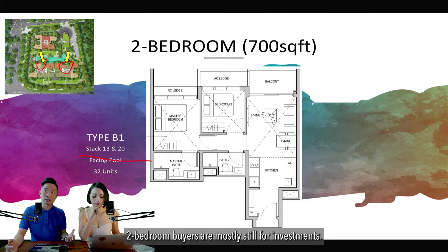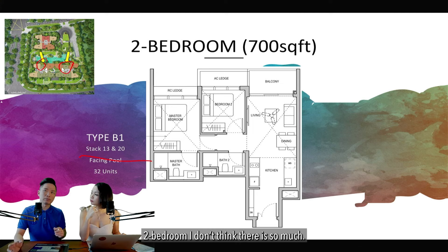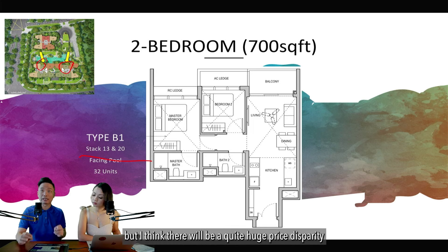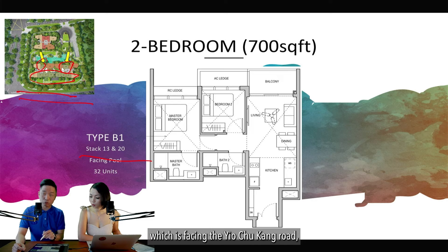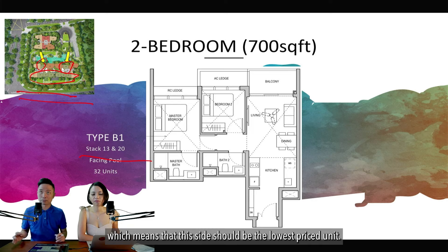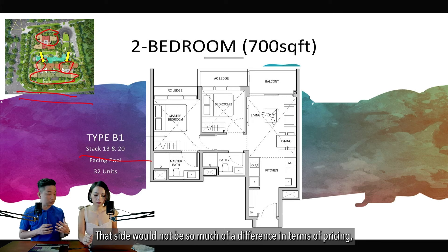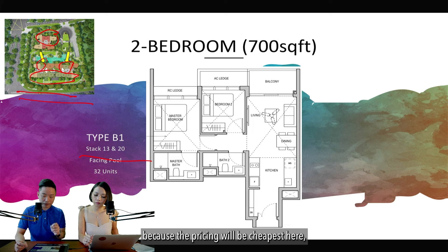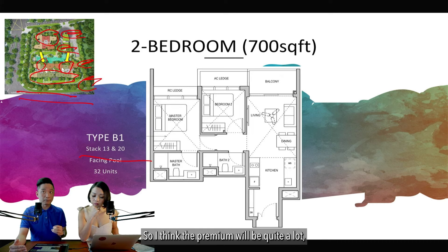Two-bedroom buyers are mostly investors. There will be quite a large price disparity: the two-bedrooms facing Youchugang Road (main road) will be the cheapest; the pool-facing units will be the most expensive. The price difference between cheapest and most expensive may be about 5–8%. On certain levels (around level 11–12 and above), the road-facing units get an unblocked view over the shorter block in front.